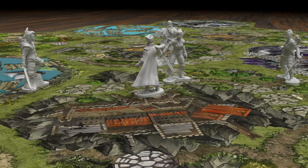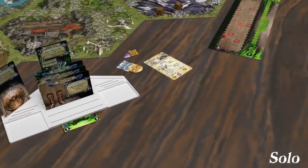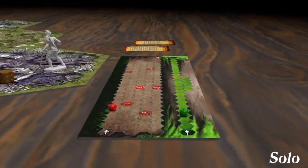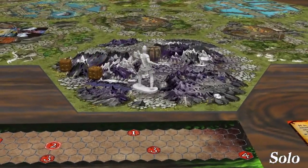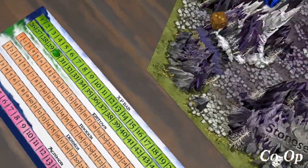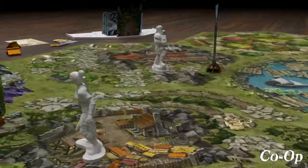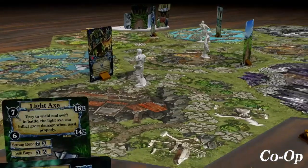There is never a clear victor until the very end. In the core solo mode you will roam the land defeating creatures and completing quests to save the people of Lyranor and avoid an untimely death. And in the core co-op mode you must work together to defend the towns of Lyranor from the relentless horde of creatures led by the mighty dragon Aggrimor.